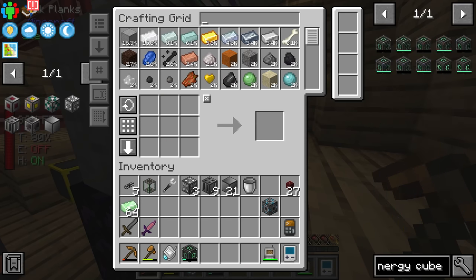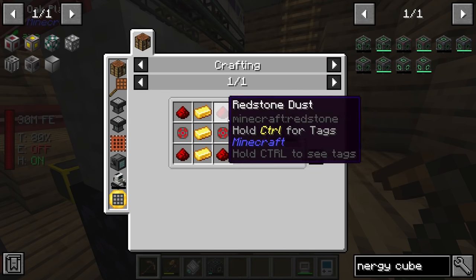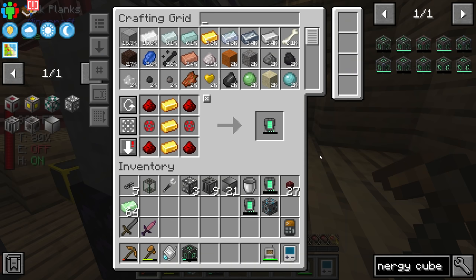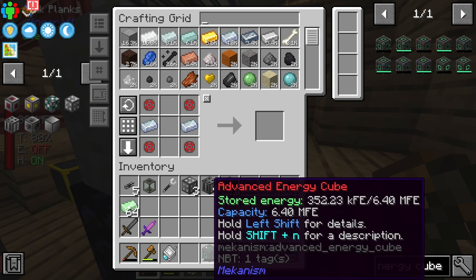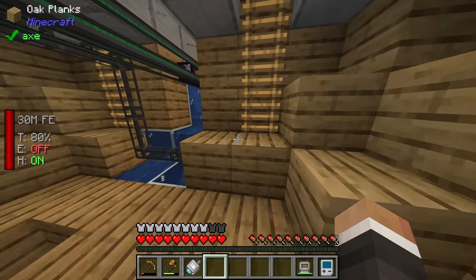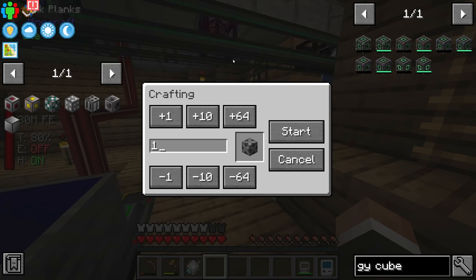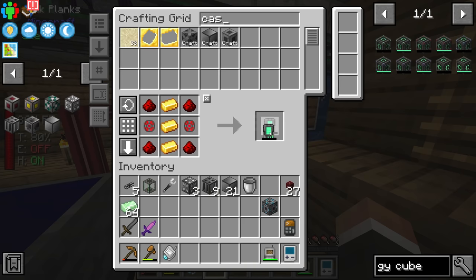Right now this can hold up to 1.6 million FE, but I think we can up that number substantially. If we type in 'energy cube', the next tier is the advanced energy cube, which requires the regular energy cube along with two energy tablets, four infused alloys, and two osmium ingots. This advanced energy cube can hold up to 6.4 million FE. I think what I might do is make a second energy cube for inside the compact machine.